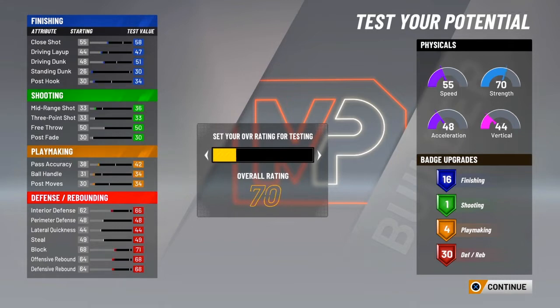Basically I made all these attributes specific. I didn't touch shooting at all because the only time you get shooting badges is if I upgrade everything, and that's just a waste of points — I'm not going to be shooting anyway. I'm a paint protector, so I put it all on playmaking and got four badges out of it. With defense I upgraded all my inside stats and none of my outside stats, and after all these defensive attributes you get 30 defensive and rebounding anyway. Putting them on finishing to get 16 finishing badges — that's the best thing to do.